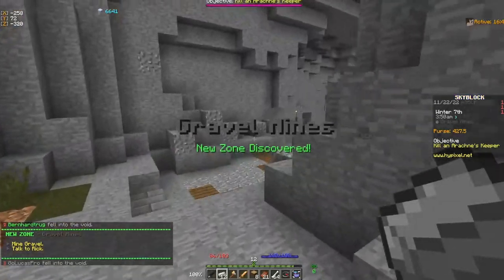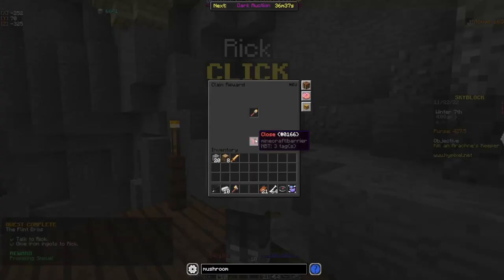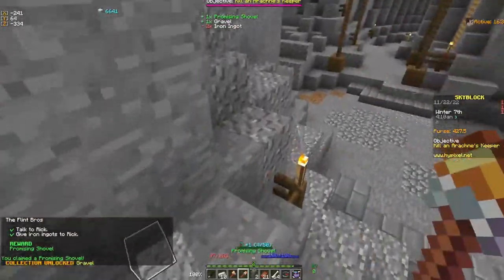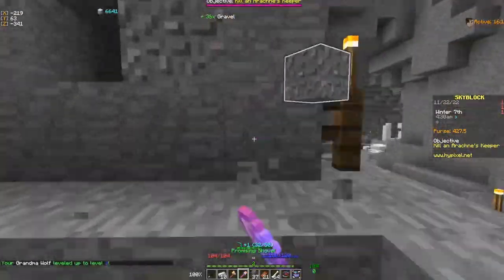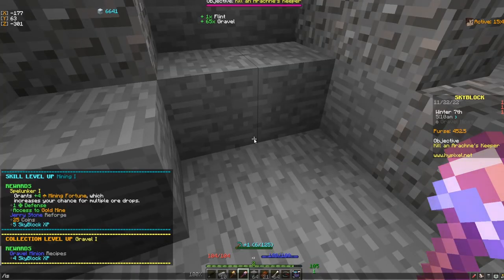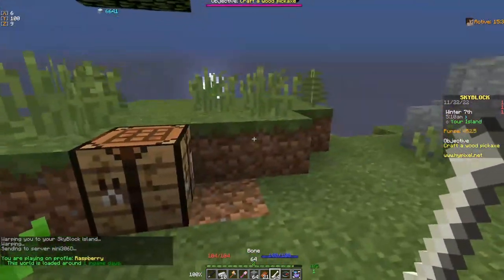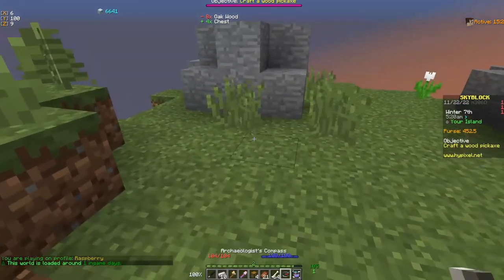Here we are in the gravel mines. We're going to talk to Rick, and we've got a promising shovel. We're going to go ahead and mine 50 gravel to reach Gravel Collection Level 1 — that's all we want. Then we go to the island and use our wood to make some chests so we can store all the items we're going to have.